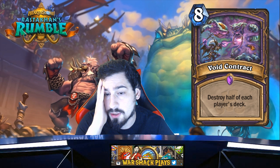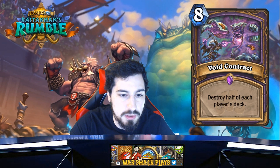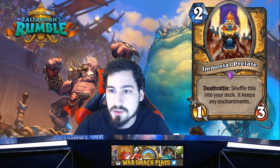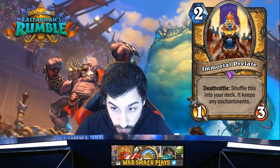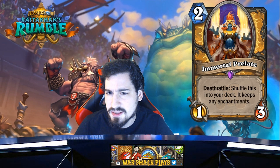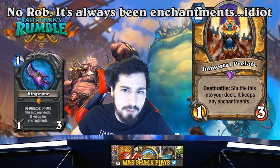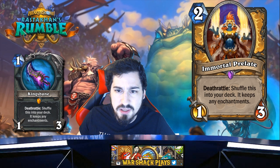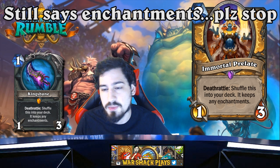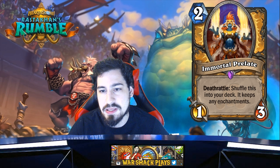Overall I think Void Contract is more of a meme card than anything. Destroying half of each other's decks is just not acceptable behavior. Moving on — Immortal Prelate: two mana 1/3, deathrattle summon this into your deck, it keeps any enchantments. An interesting note — they said 'enchantments' rather than 'buffs.' If it gets silenced against a buff Paladin that's always a concern.